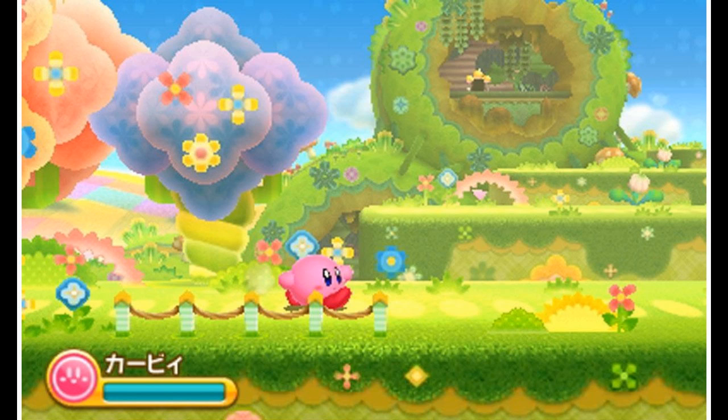The final new screen is notable for showing just how many layers a level could possibly have. In this one, we see four separate planes including the one Kirby is currently on, and all the way in the back is the very visible exit of the level. It shows just how much depth will be in the game and could show that Kirby won't always be traveling right in Triple Deluxe.